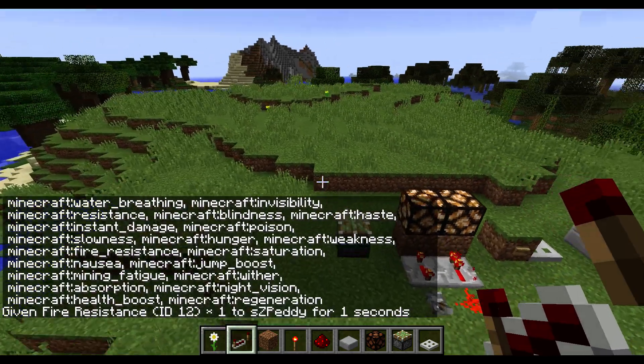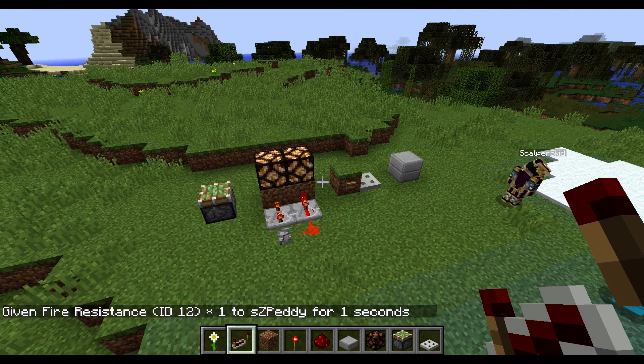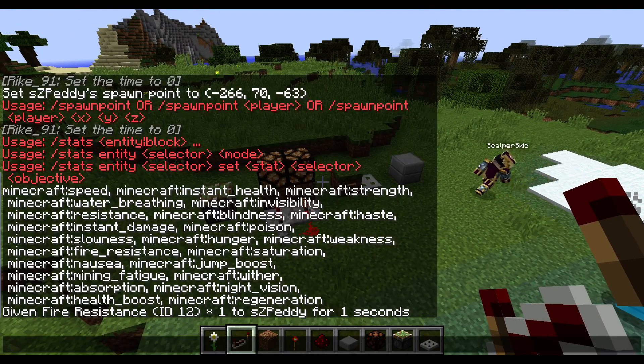You can just type the effect name and the duration - like one second - to give yourself the effect. That's a pretty cool thing. The same also goes for the enchantment command.